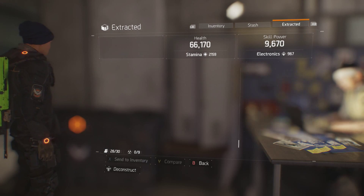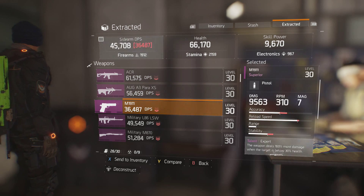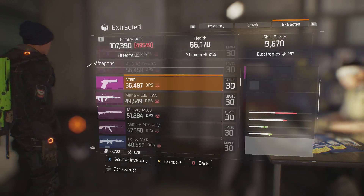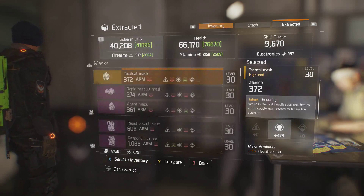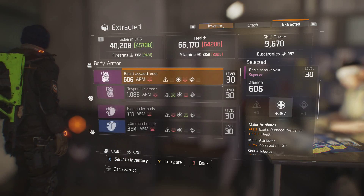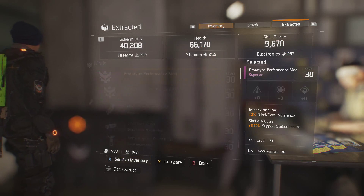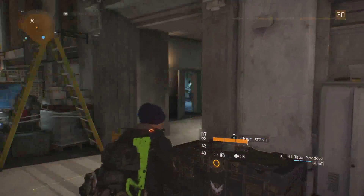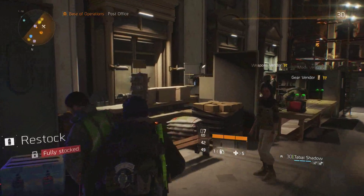Hey, what's going on guys, it's Frosty. What I've got for you guys today is, in my opinion, the best way to make credits. You need credits because if you want to buy from the advanced weaponry guy, he's normally got two high-end weapons and they're about almost 500,000 each. So yeah, you kind of need them, or to buy gear if you need it.